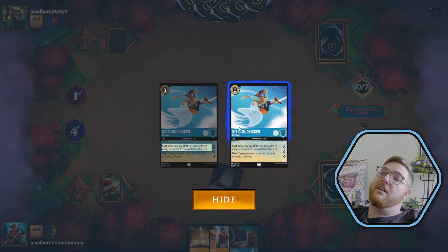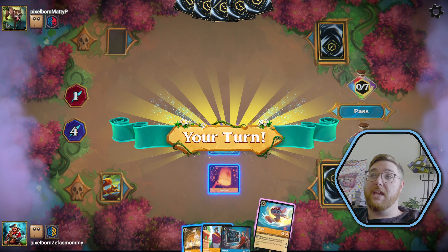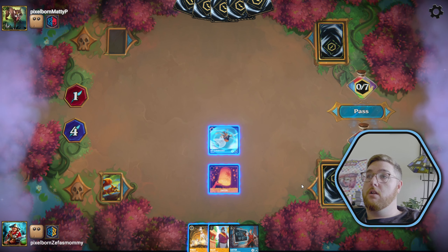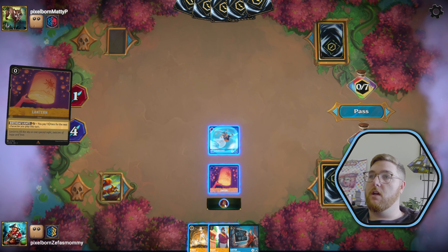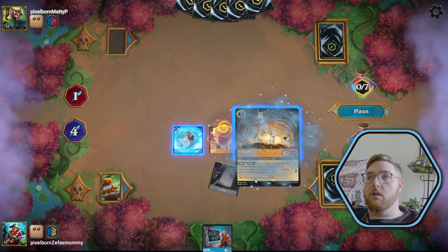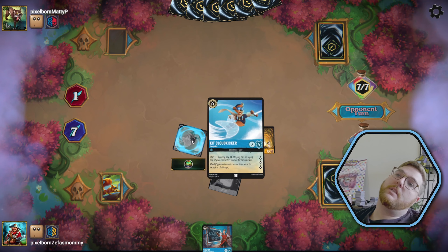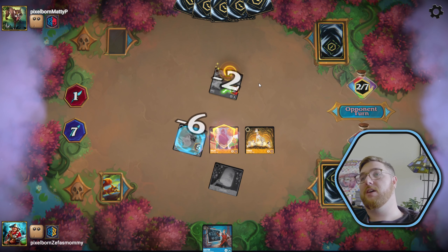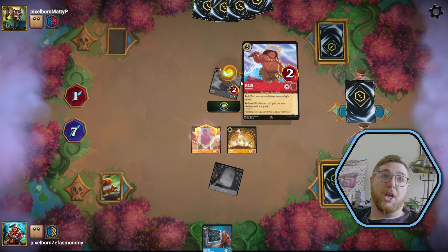Mufasa gets us Cloud Kicker, played to the battlefield, who can quest for three next turn all by himself. And has Ward so they can't Dragonfire it. We can play something for six this turn if we ink Stitch, but I think we'll just play two of those. We get out Baloo — if they Be Prepared then they're going to have to give us two lore and then we get to quest for three. Cloud Kicker quests for three lore and has Ward. Incredible value. The Maui comes out and he can take out Cloud Kicker. If only we were wise enough to bodyguard knowing that they were playing Ruby — that was a big mistake on our part.